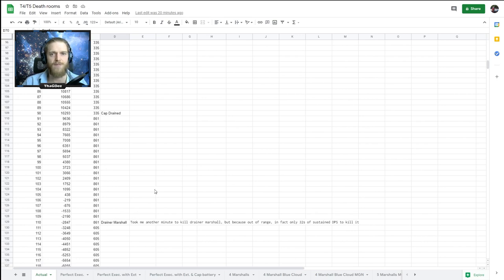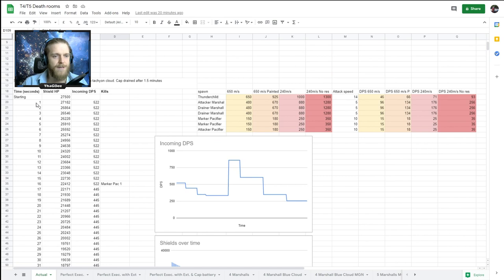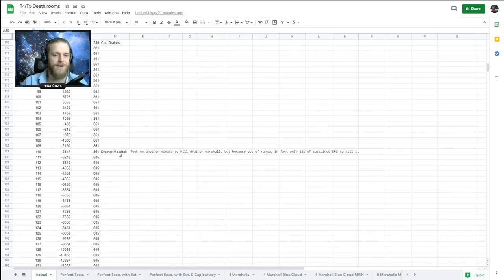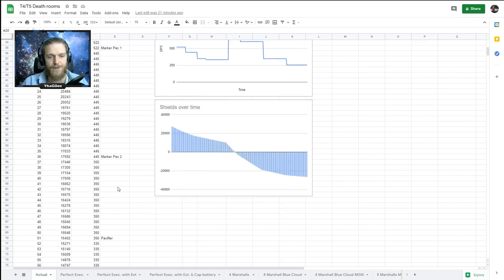Everything on the graph starts at second one - the moment I take first damage, not when I come into the room, since the first volley from the Marshal and Thunder Child is always zero damage. So this is about 10 seconds after entering the room. This spike in DPS is when my cap runs out: the afterburner turns off, my speed decreases significantly, and the shield hardener turns off - so I take a lot more damage. Without the tachyon cloud, when my cap drained, I'd have been taking 861 DPS.